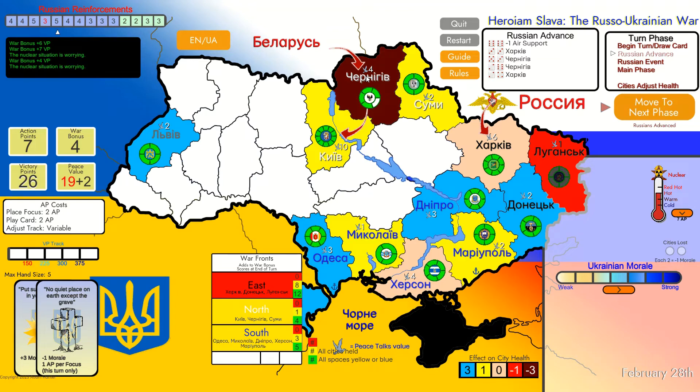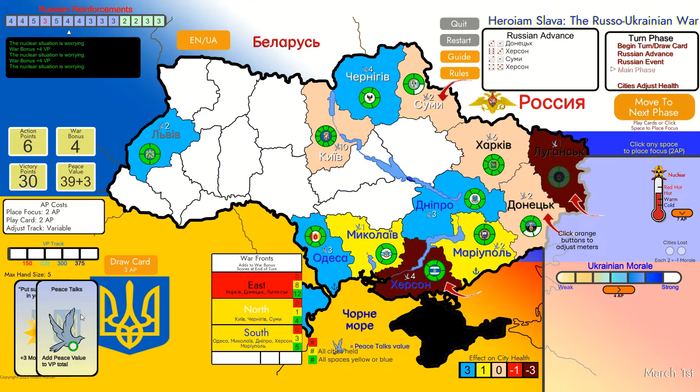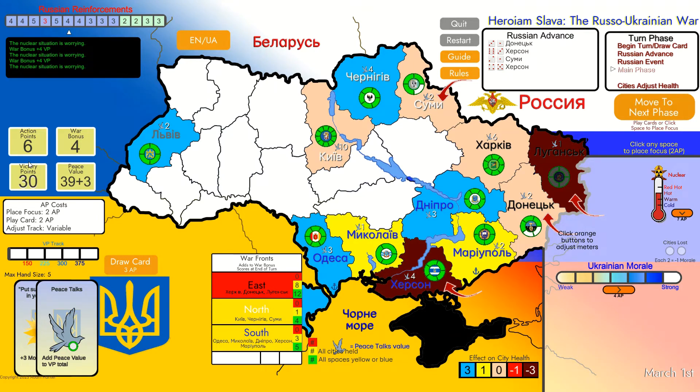The problem is that the nuclear level is dangerously high. There's a great card I'd like to show you how it works later. Move to the next phase - now they are attacking and Kherson seems to be in trouble. Their card is Donetsk-Lugansk. If you play this card you get your peace value added to your victory points. I remember playing a game where I got four or five of these cards and my victory points jumped amazingly. Today we haven't had that luck, but I'll play it - it will increase my victory points by 42. So we have 72 now.